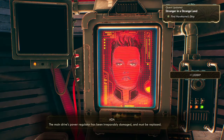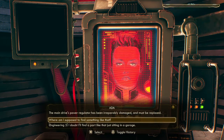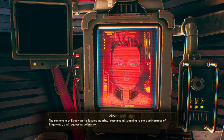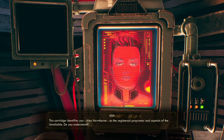Hey, I completed a quest! Power regulator — oh yeah, okay. Am I supposed to find one? I doubt I'll find a part like that just sitting in the garage. She recommends speaking to the administrator of Edgewater and requesting assistance. She also hands me a new captain's identity cartridge — please try not to lose it this time.